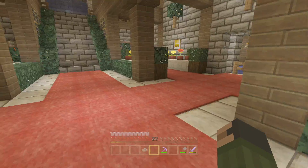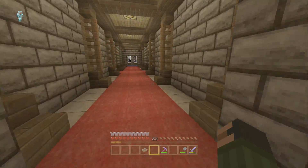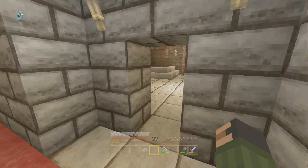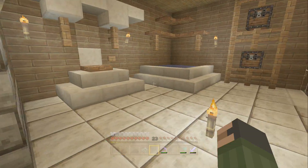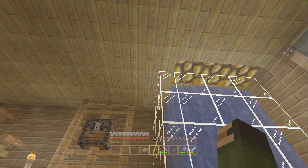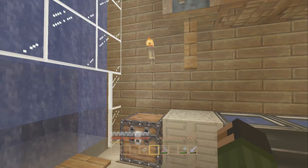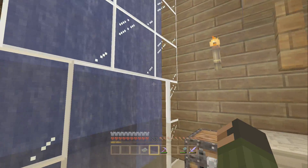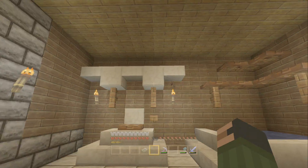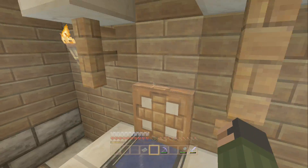So the bathrooms are decorated — I'm going to change the flooring color in the future when I get the dyes and all that. This is the male bathroom. Nice shower here — I can actually redstone that up to work on a lever, which I'm going to do in the future. I'll probably put the lever there so you can turn the shower on and off from inside. That can be done.